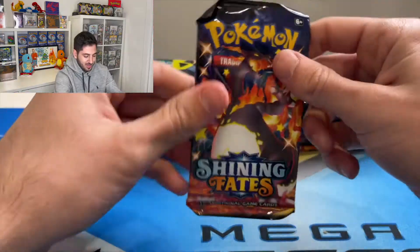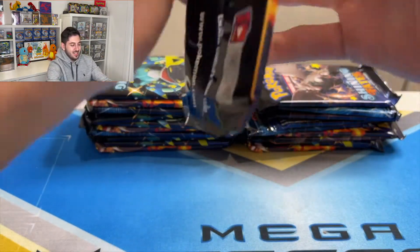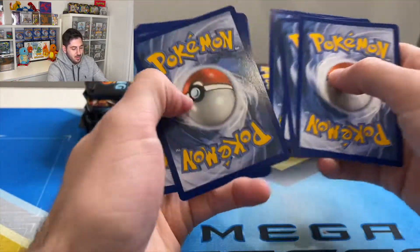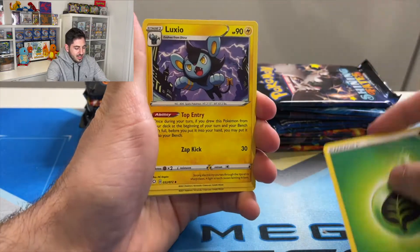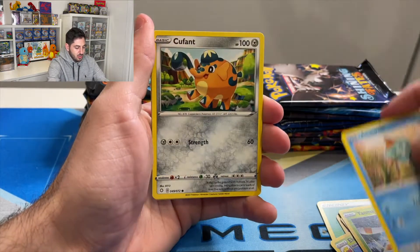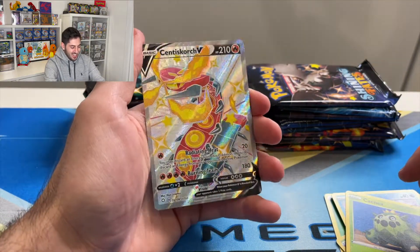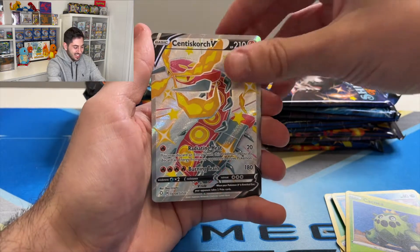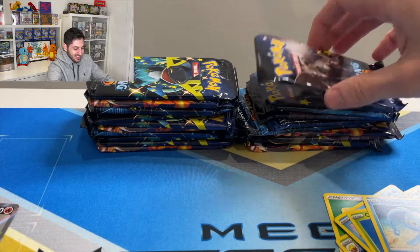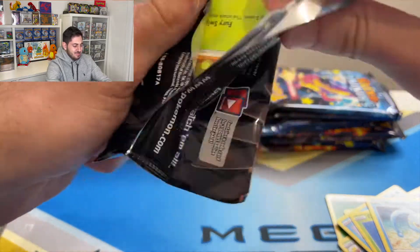Let's go — Shining Charizard, here we come! Green energy, Luxio, Aldegos, Team Yell, Yanma, Chootle, Cufant, Horsea, Cacnea — Centerscored shiny! First pack magic, how do you like it? Very nice. Is that our only big shiny for this case? Who knows.